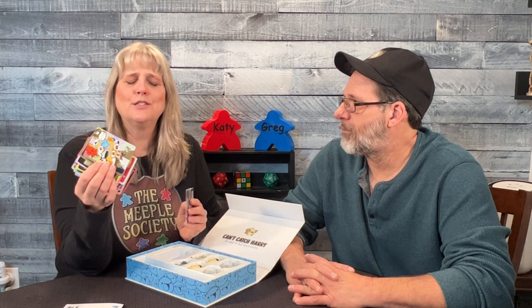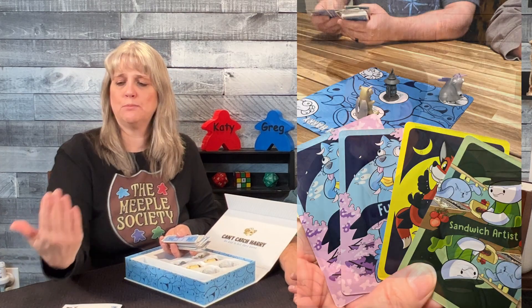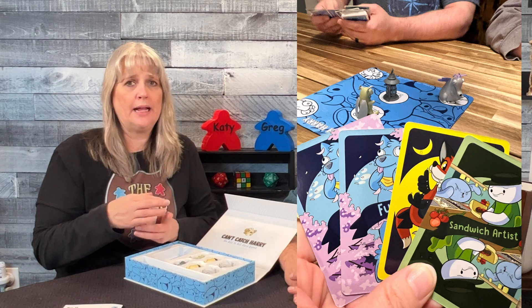Somebody recommended that rather than the youngest player always going first, we just rotate the start player — we did that and it worked out really well. You play to an exact total of 11, no higher no lower. How the game is played: you have a stack of cards, everybody has four in hand, the start player draws a card and passes one of their five to the next player, who looks at their hand and passes one on, and so forth.